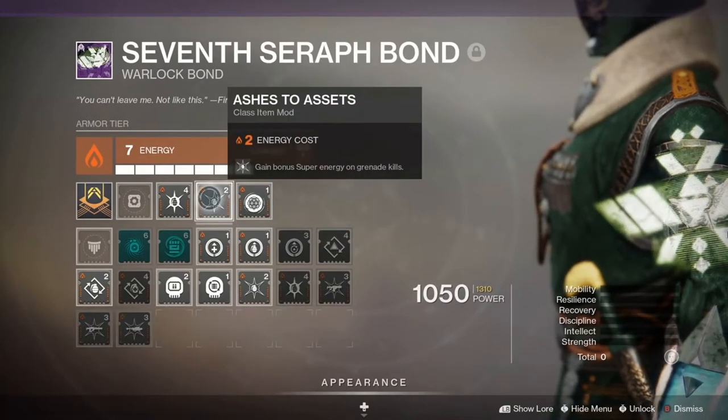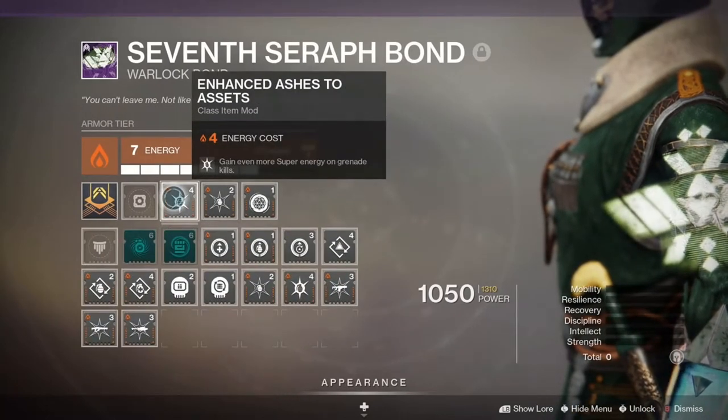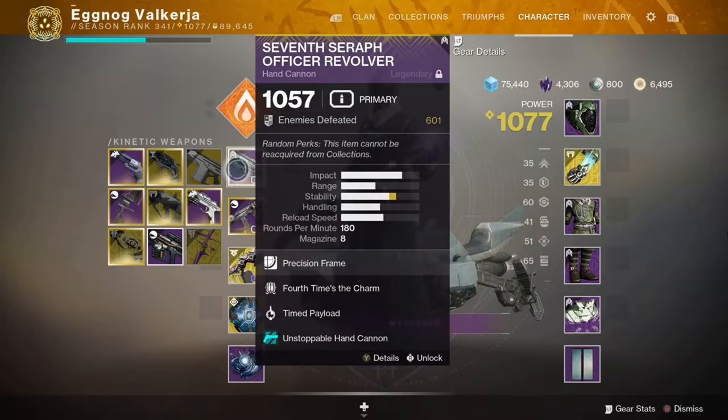The warlock bond also has Ashes to Assets and Enhanced Ashes to Assets, which gives super energy on grenade kills. For weapons there is the 7 Seraph Officer Revolver with unstoppable mod and Timed Payload. The revolver has a chance to create warmind cells on kills, and Timed Payload means that while we're floating in the air we only have to get close to warmind cells to detonate them.